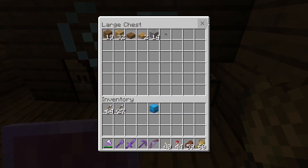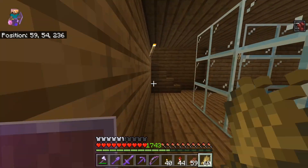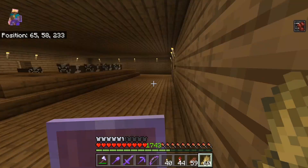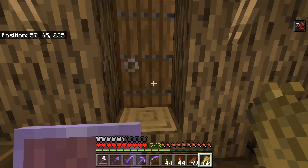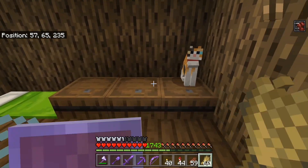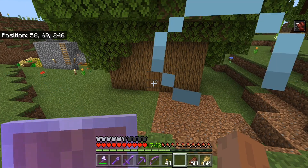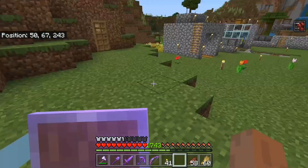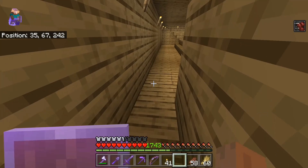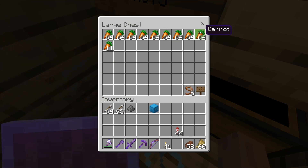It puts out a decent amount of beef and leather. Down here we also have beds and a chest. Now for the pig farm — the pig farm is relatively close to the cow farm entrance, right here.